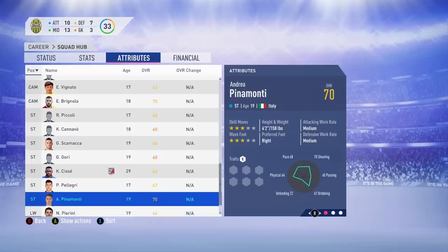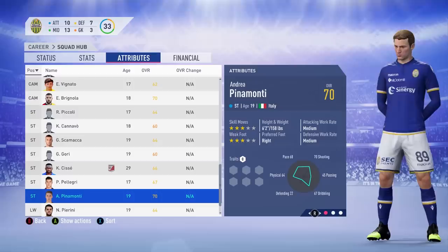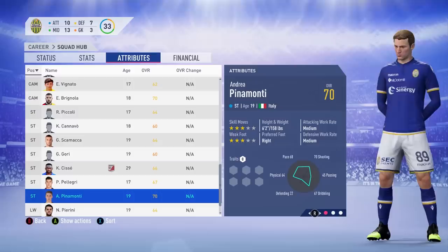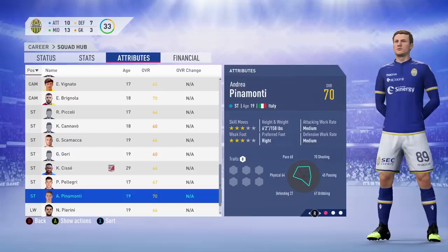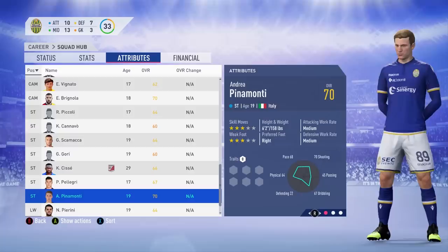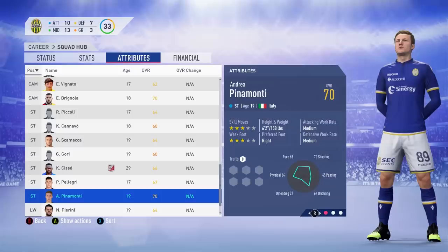Now we move on to the star of this team — the main man. Inter Primavera youth product, on loan at Frosinone this season in Serie A, where he was definitely our best player, scoring a few Serie A goals on debut. He was the top goalscorer for Italy under 20s at the World Cup with four goals. Andrea Pinamonti — remember the name. He scored a Panenka penalty against Poland to knock them out, and he's gotten a potential upgrade in career mode. Currently my favourite young Italian player.